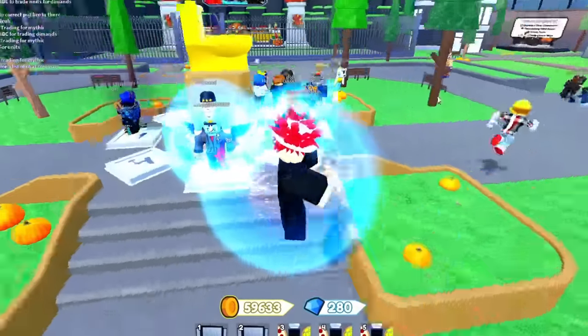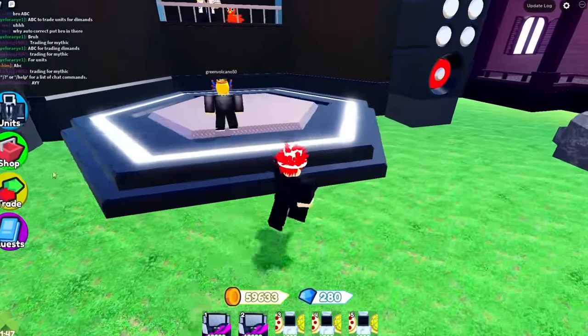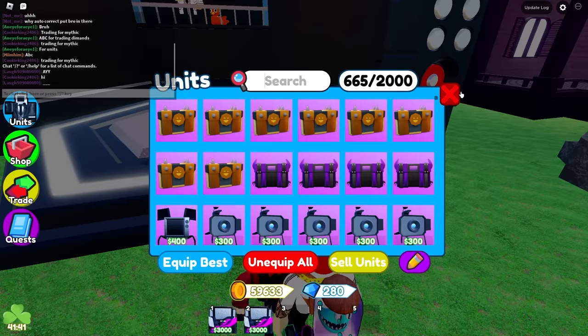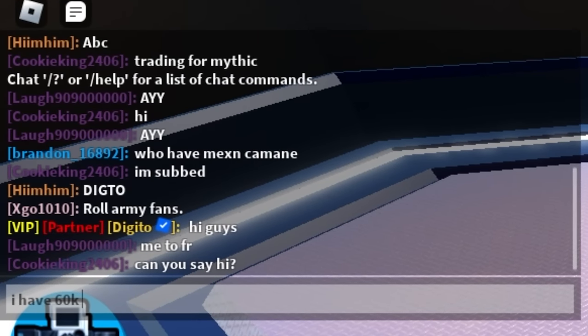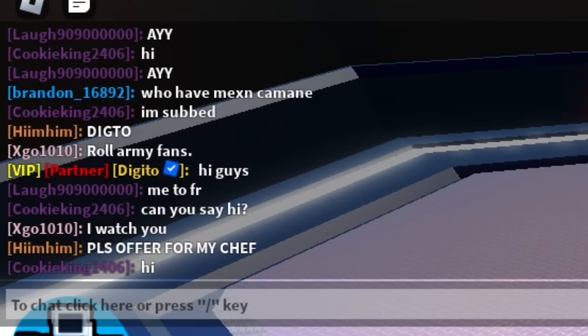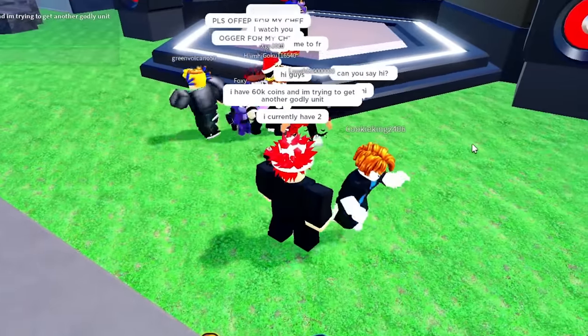We're in an actual server now with real people instead of me by myself — I'm just joking. Let's go ahead and see if we can find or get another godly unit. Put away our chefs. We have some fans here. Go ahead and get the godly unit. I have 60,000 coins and I'm trying to get another godly unit — I currently have two.